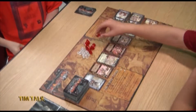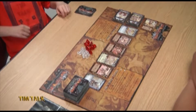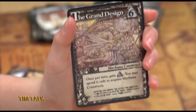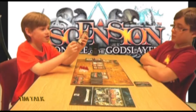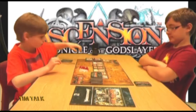Honor is basically victory. Some cards give you honor — at the end they have a little star in the corner with a number. For example, the Grand Design gives you six honor at the end. Whenever you see a card with a little star and a number, that's honor you get when you total it up at the end.